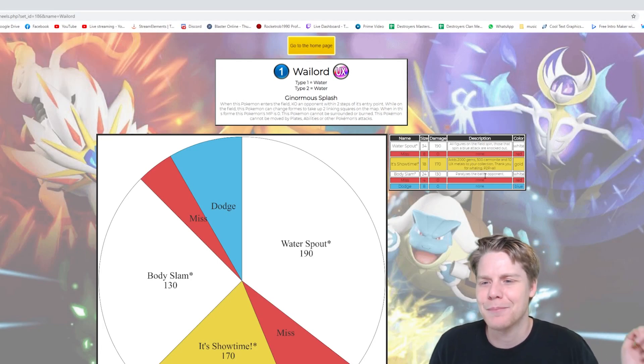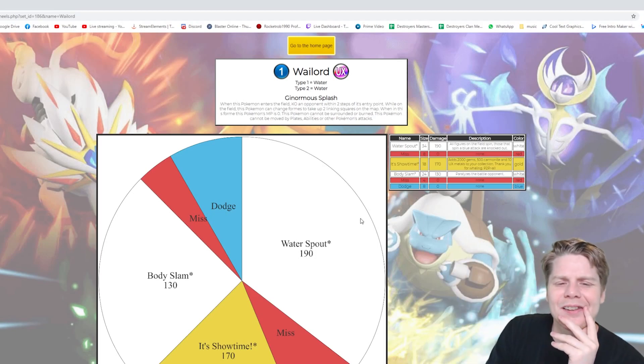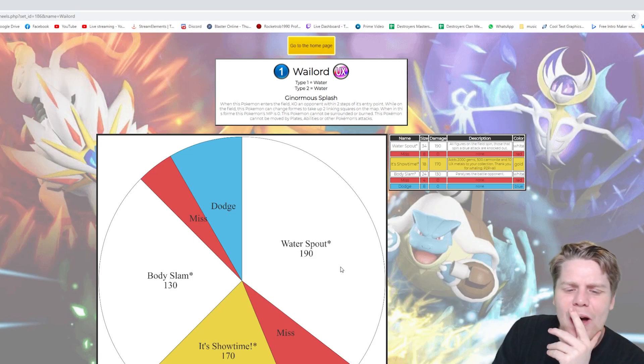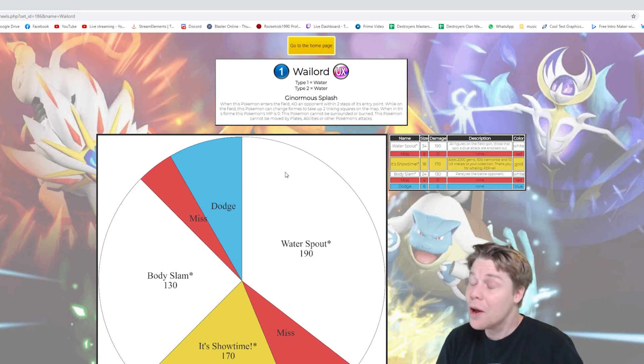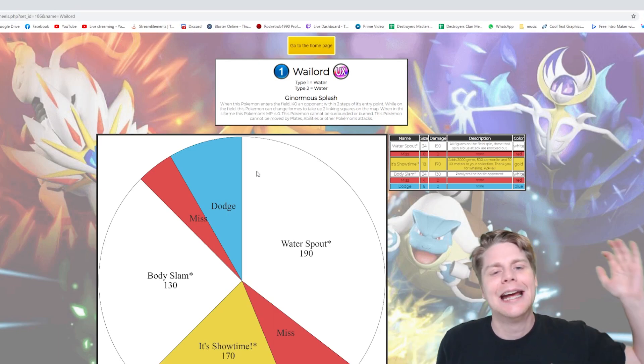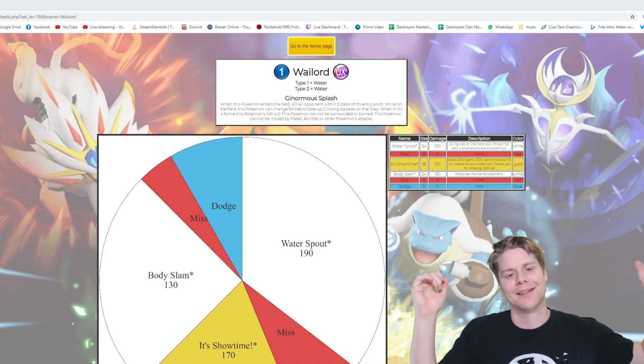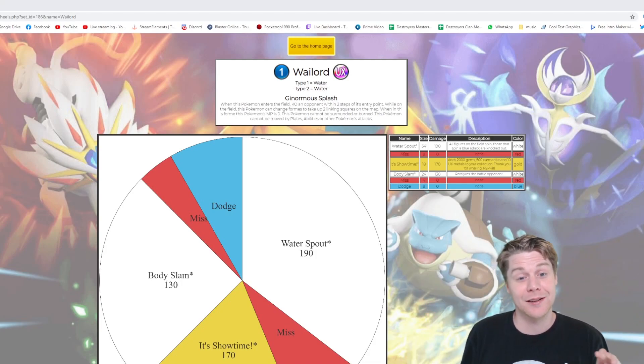Body Slam - paralyzing - that's kind of cool. So I do like this figure, I just think it's slightly too OP. What I might do is put together my own version of Wailord and show you what that looks like. It turns out I can't actually just make a copy of the wheel - that would be a great feature to put into this, Devani. I don't want to have to recreate this from scratch just to make minor changes to someone else's figure.